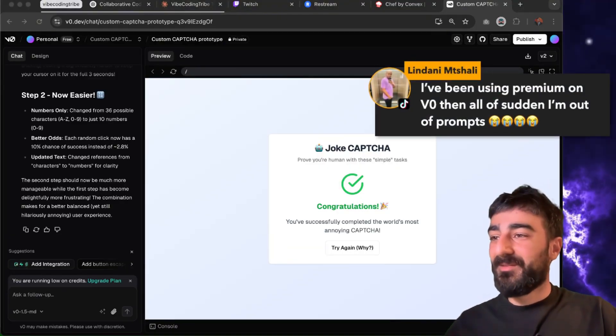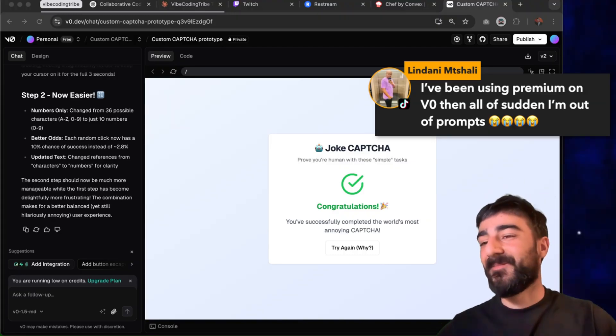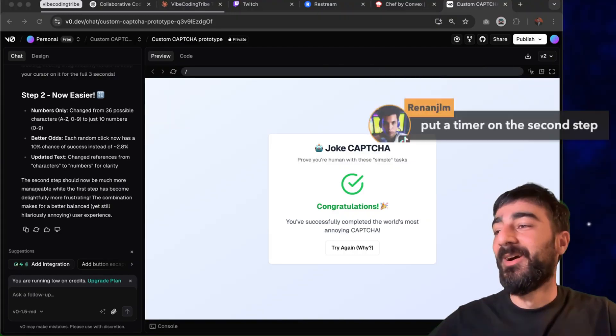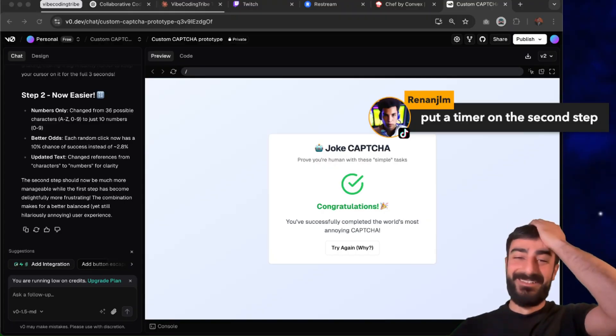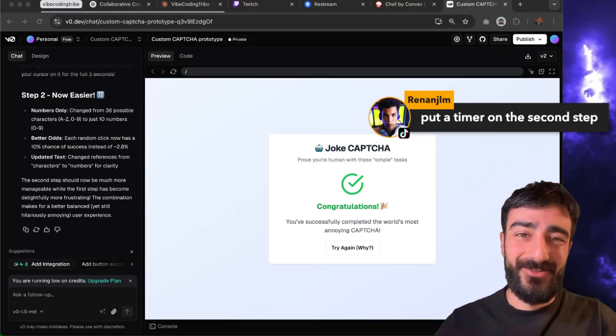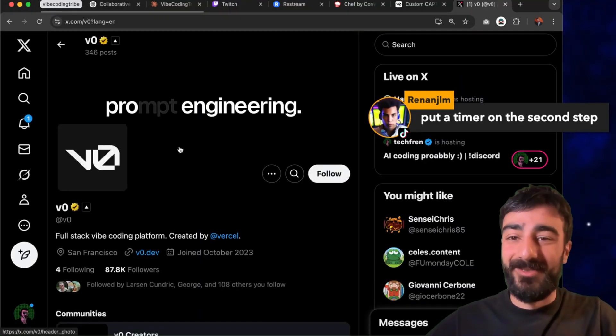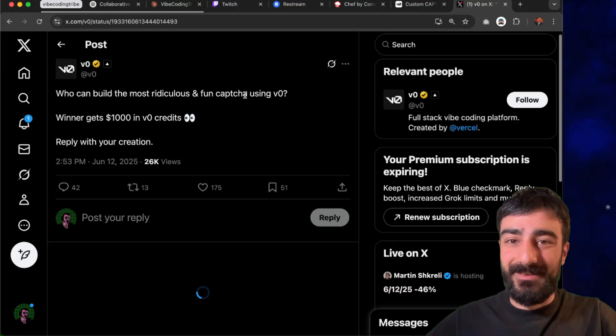Someone says: I've been using premium on v0 and suddenly I'm out of credits - damn, you must be going ham. Someone suggests putting a timer on the second step - that's a good one, actually. This is just a joke thing so I'm not gonna spend any more time on it, but that is a good suggestion. All right, let's submit this.